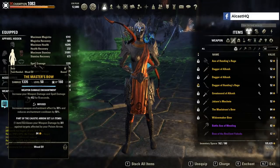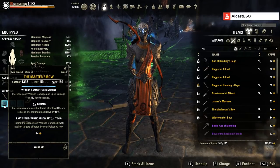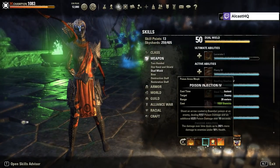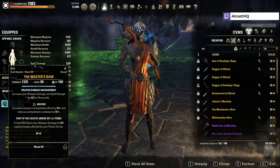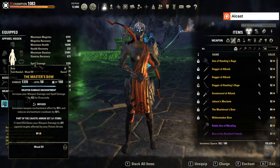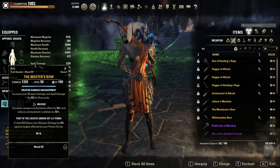Welcome ladies and gentlemen. Today I want to talk about the Master's Bow, part of the Caustic Arrow set. It increases your weapon damage by 301 against targets affected by your Poison Arrow — either Poison Injection or the other morph. The 301 weapon damage is a lot, especially combined with an infused weapon damage enchant, giving around 752 weapon damage from this bow alone. This stacks with buffs like Brutality, so it's very powerful.